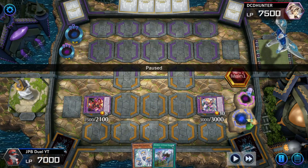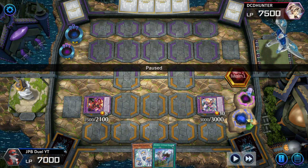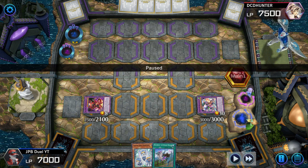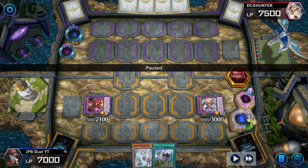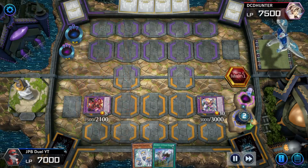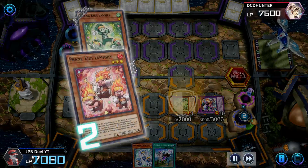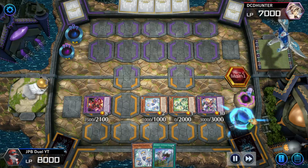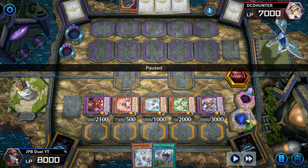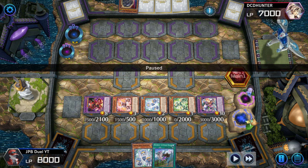Another tip for you guys: never, if you can help it, put both your card destruction effects on the field at the same time. Why? Because your opponent could be playing Imperm, Forbidden Droplet, or Dark Ruler No More — they have a ton of ways to negate both cards simultaneously, meaning both your card destruction effects are gone. So if you can, do not put them on the field simultaneously. I had to do it because my opponent was wiping out my back row. With Graveyard Activations, always put 2 copies of Dropsies on the field — that's a guaranteed Totally Awesome on your turn. But since I had 1 copy of Dropsies in my hand, I wanted to save it as a combo starter for my next turn, so that's why I did not put 2 copies of Dropsies on the field.